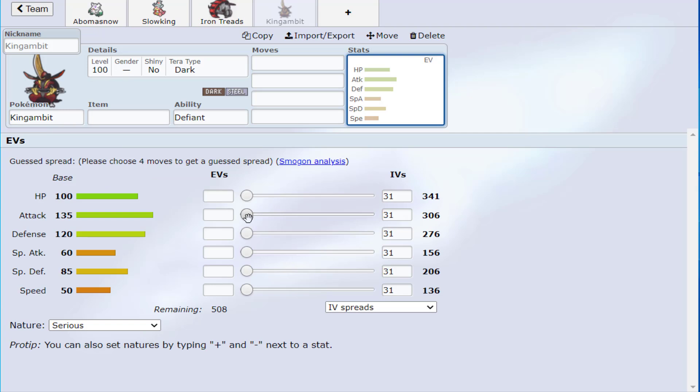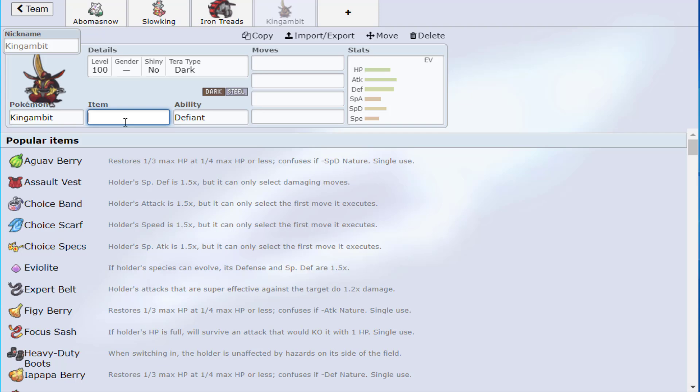One version of this has a Roaring Moon set and I'll go over that second team version. I'm trying to improve these videos to give as much value as possible without every team building video being an hour long. So I chose King's Gambit. But what item and moveset? When you're running a spread, you need to specifically know what you're doing it for.